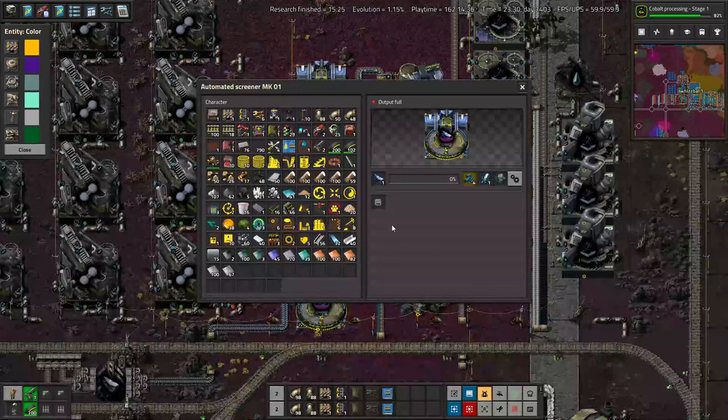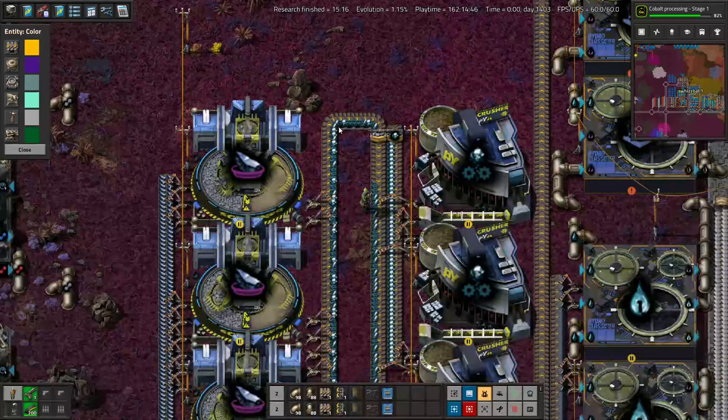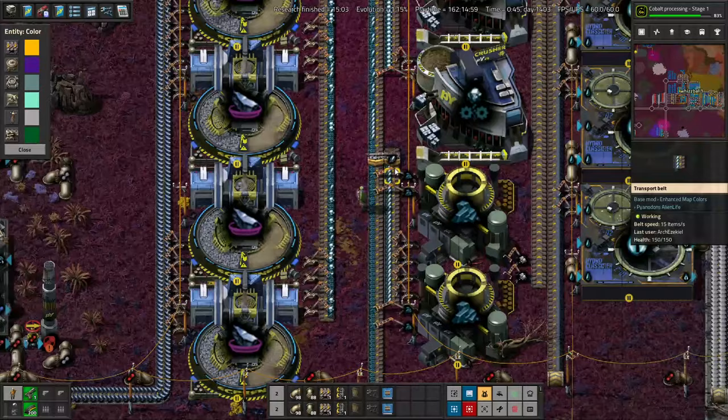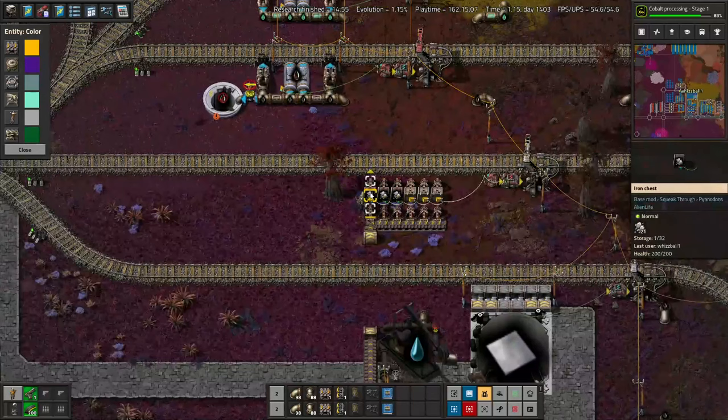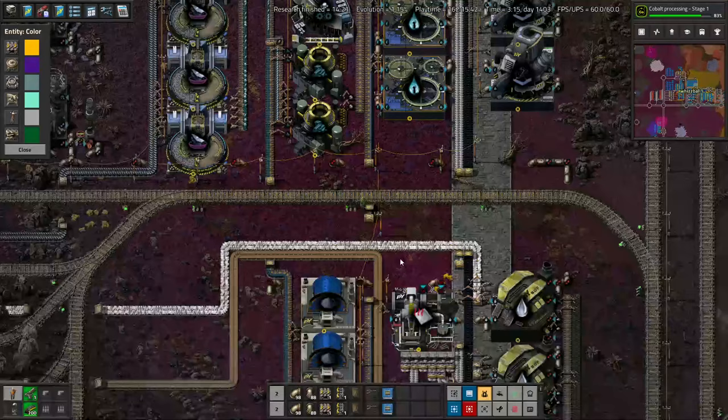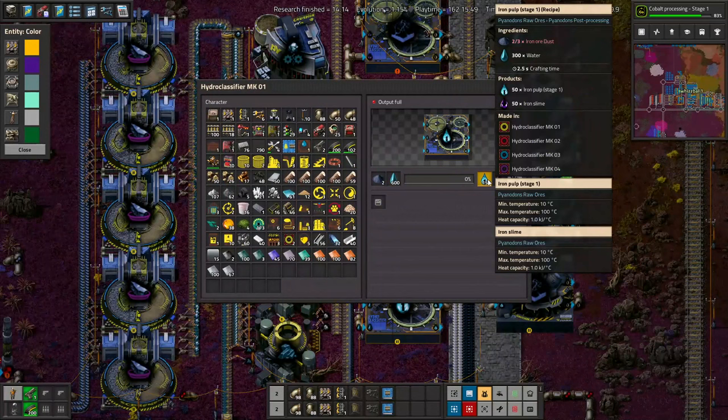5 automated screeners turn processed iron ore into 3 different versions of iron: grade 1, 2, and 3. They all go onto one belt, but grade 3 is split off to be turned into more grade 2, which then goes onto the shared belt. Grade 2 splits off and turns into grade 1, which is put on the shared belt, but there's a splitter — the gravel gets exported via another byproduct management section. All that iron grade 1 gets turned into iron ore dust in 6 ball mills. Then iron ore dust with water turns into iron pulp — and also iron slime.